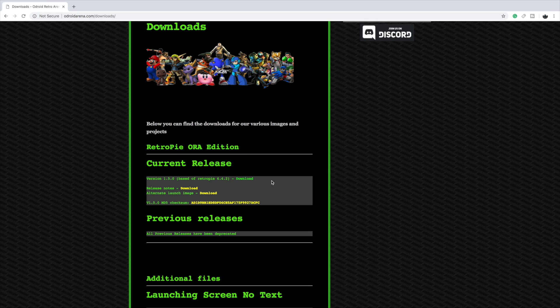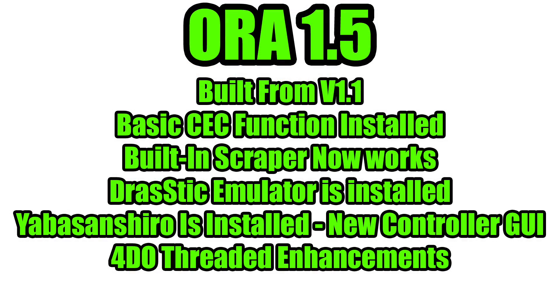Before I get into any gameplay I want to go over a few of those changes. If you're looking to download the new release I'll leave a link in the description to grab version 1.50 — you will have to start fresh with this one, but going forward you'll be able to upgrade to new releases if you're on version 1.50. Here are a few of the changes: it's built from version 1.1, basic CEC function has been installed, the built-in scraper is now working correctly, the Drastic emulator is now pre-installed so you can play your DS games, and the Sega Saturn emulator Yabas Shiro is pre-installed.